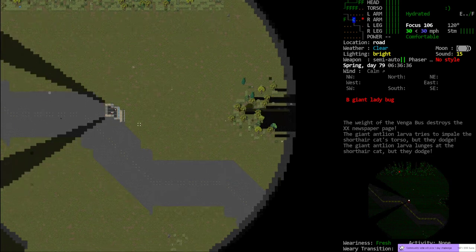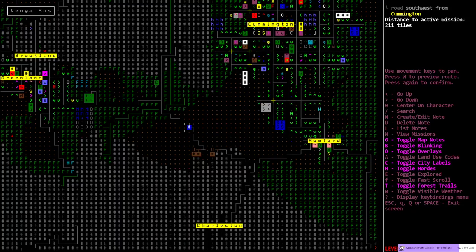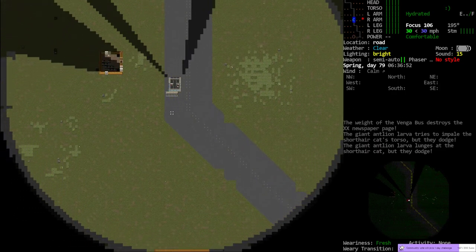A nice full APC would be good right now. What is with the road? The road's being chopped up. Weirdly connected. We'll go down and see if we can get on top of a silo.